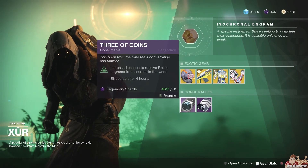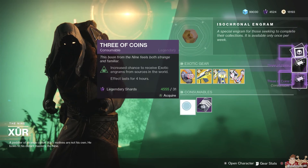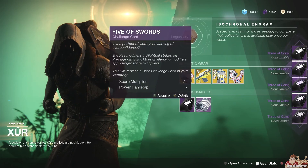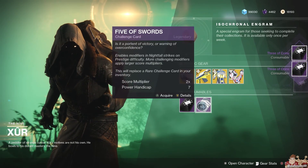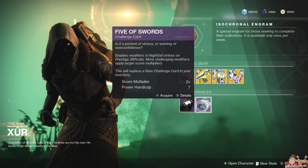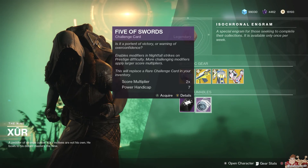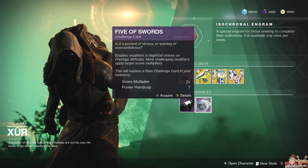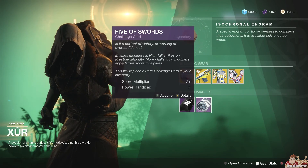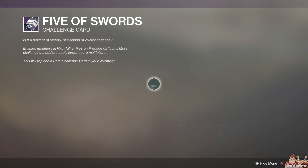The Three of Coins — I've been using these and I'm not getting anything with them. The first day I ran two, I had going on for eight hours, zero exotics. Yesterday I think I got one exotic to drop in over eight hours. I'm just imagining how bad the exotic drop rate would be if I wasn't using them.